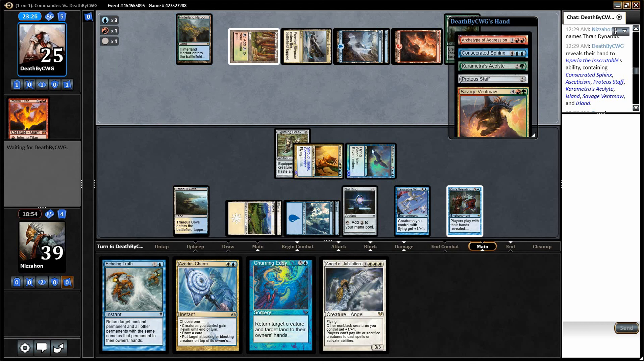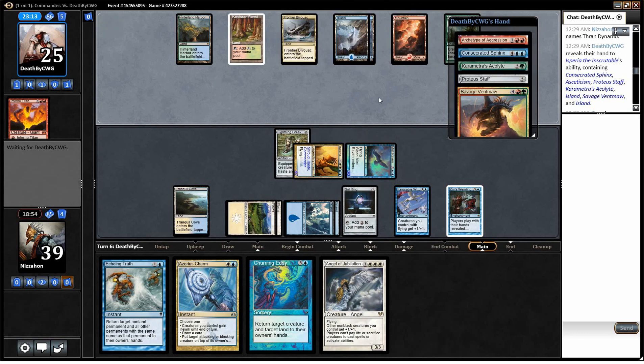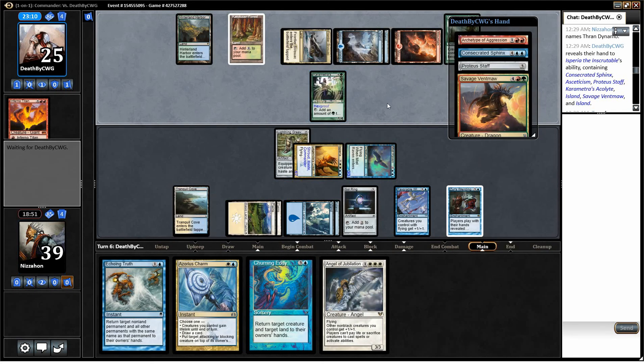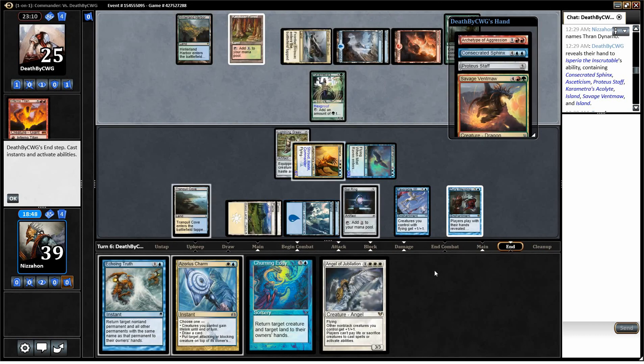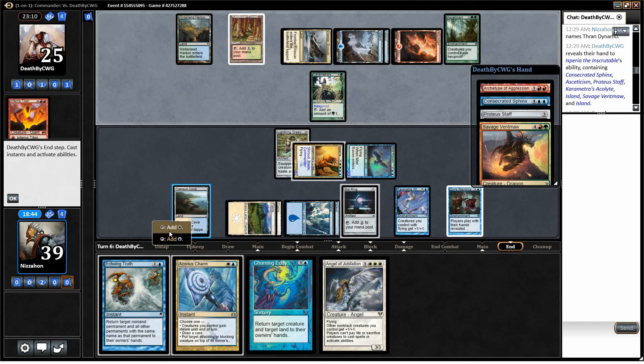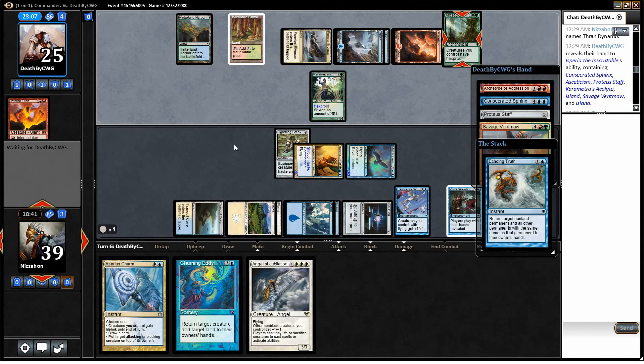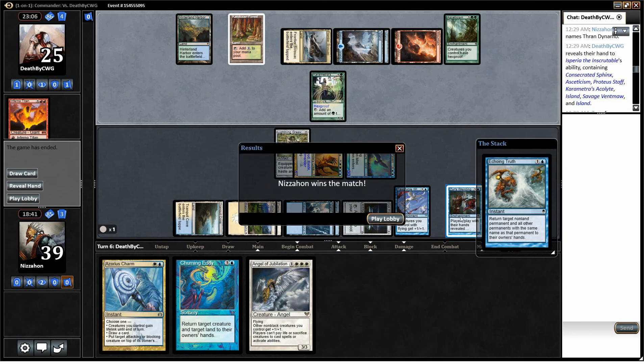He's getting close to being able to play his big scary thing, which means we probably want to bounce the land this turn if we can — and we can. Savage Ventmaw is about to come into play. We'll definitely bounce it and Frontier Bivouac. That's what he decides to do with our Churning Eddie. Consecrated Sphinx would be pretty good for him right now, annoyingly. No, he's going with the Acolyte. He has Hexproof, so I guess I'm going to use Echoing Truth on the Asceticism — and our opponent scoops. So basically, Xur's Weirding can lock down the game. We were going to be able to kill this and never let him draw another land, just keep attacking him while we get to add stuff to our hands. That game worked out pretty well in our favor.